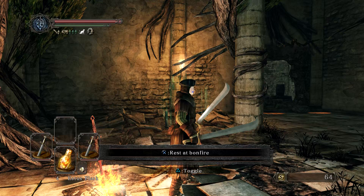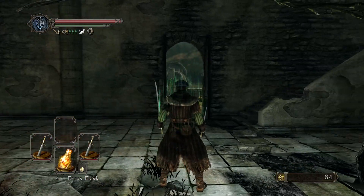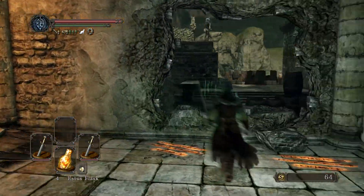Hey guys, this is Eskimo Plutle, and we're back to Let's Play Dark Souls 2: Scholar of the First Sin, on PlayStation 4. Last time we continued on through the Forest of the Fallen Giants, and we actually made progress — we beat the first boss of the area, the Last Giant. Yeah, it worked out pretty good for us.